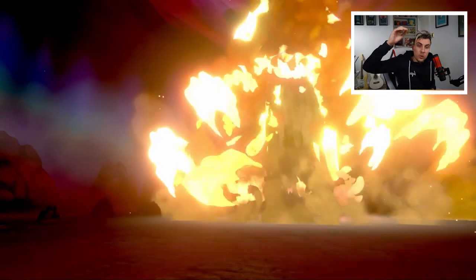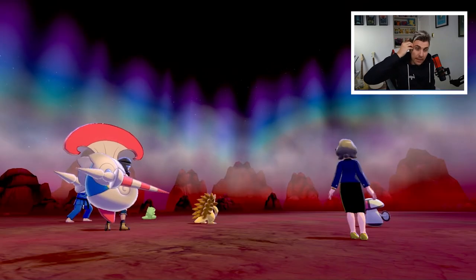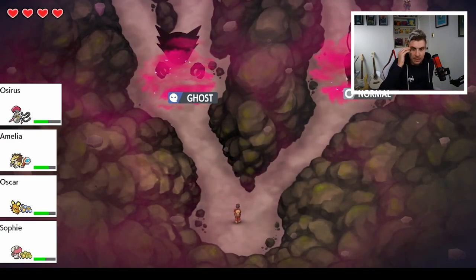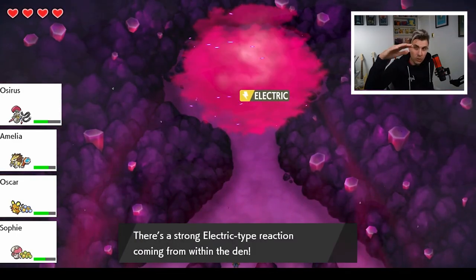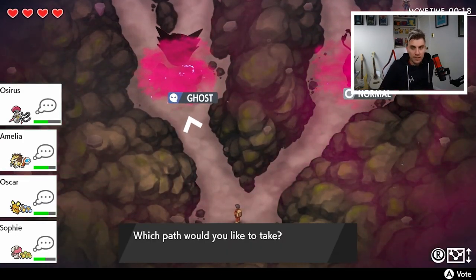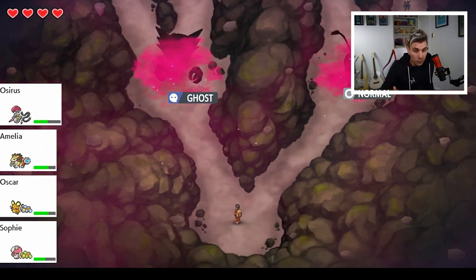We've just beaten our second legendary in our Endless run. As you can see, you just defeat it and then it disappears. Every time you move into a new den your hearts get replenished as well, which is quite nice - it's not like you've got four hearts for the entire run. You're going to have new hearts at every single run that you go through.